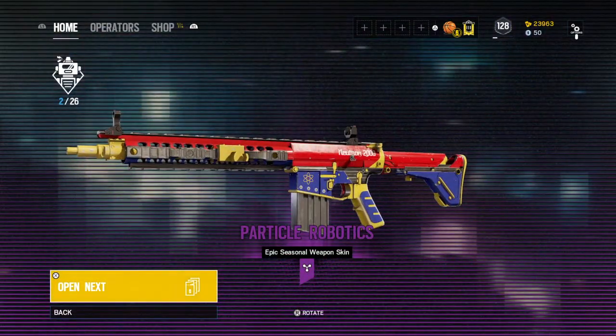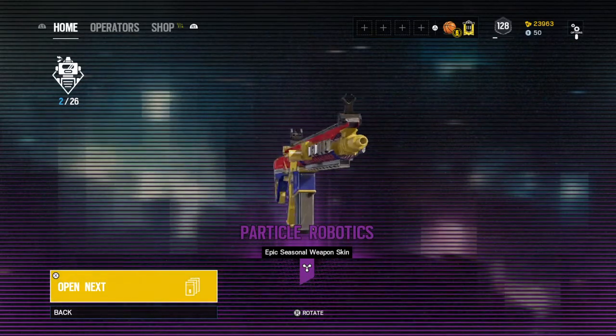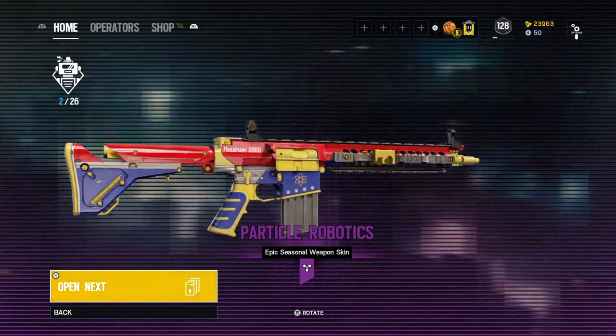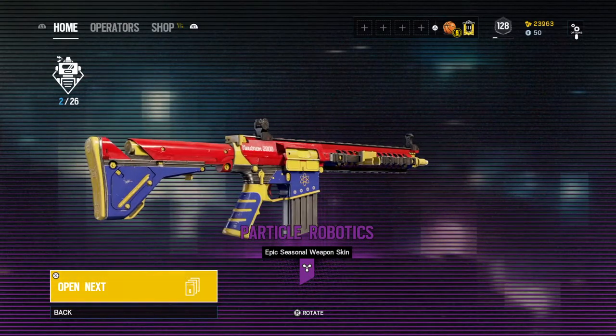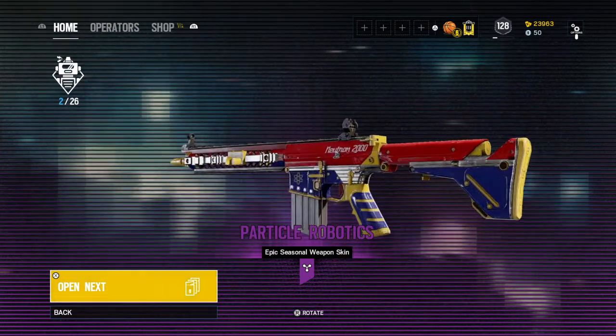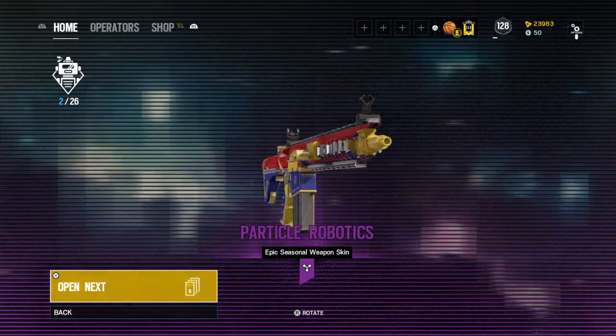That's the Universal Weapon skin — it's Newton 2000. It's an alright weapon skin. Not one of my favorites; I prefer Black Ice. But for an Epic skin, that's actually really cool. That's neat, not going to lie.